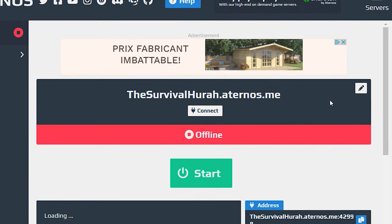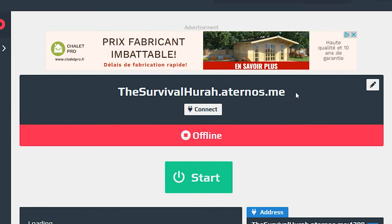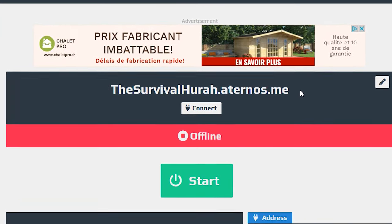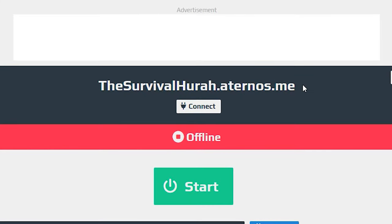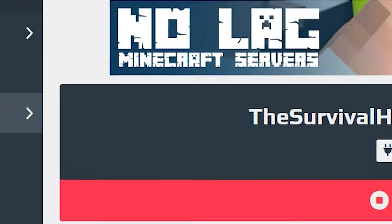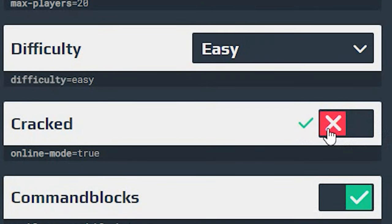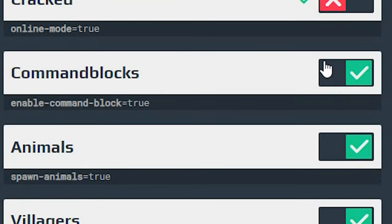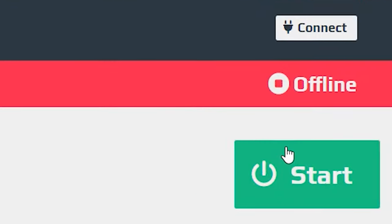If you are playing on a non-cracked server — if your friends have paid for Minecraft — you can go ahead and just click Start. But if your friends have not paid for Minecraft, you need to follow this here. Go over to Options and make sure the Cracked setting is on. Personally, I'm going to be playing on paid Minecraft so I'm going to leave it off. But if you're playing on cracked, make it on.